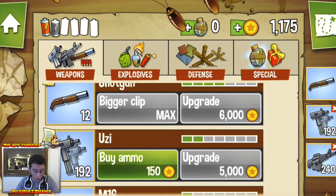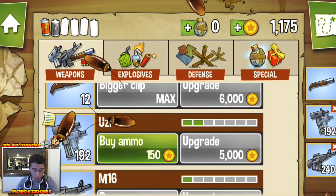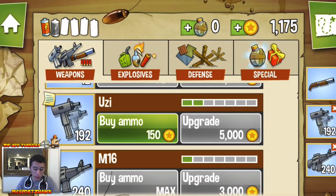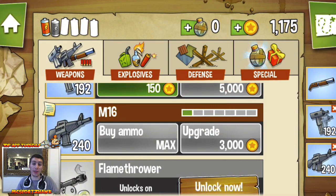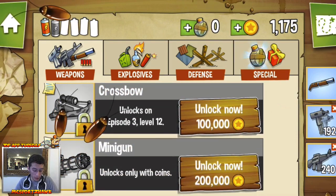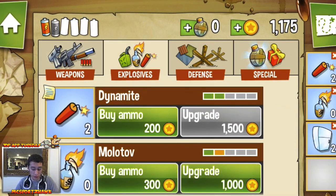On the weapons list, you start with a shotgun. I've upgraded mine to a 12-clip shotgun — four out of seven possible upgrades, giving it more range and power. At level seven you unlock the Uzi, and then the M16, which I got at level 12 of episode one. Later in episode two you unlock flamethrower, crossbow, and minigun — those require a lot of coins to unlock.